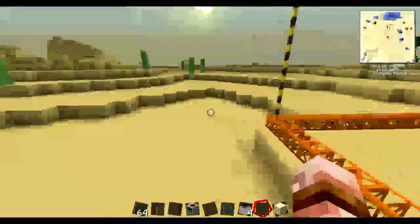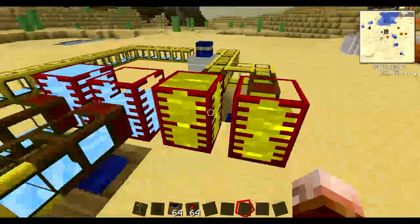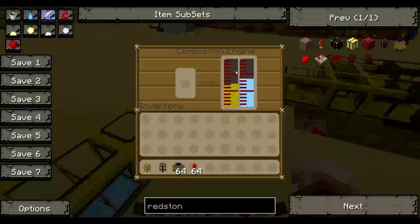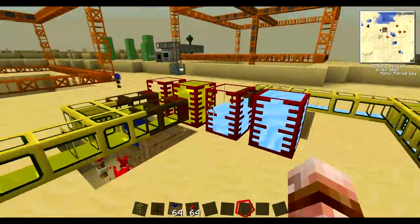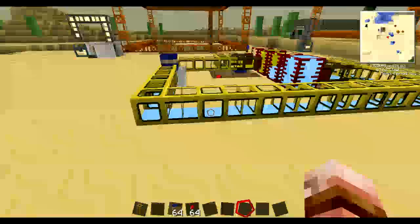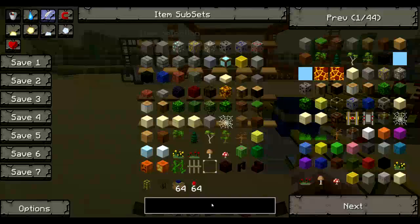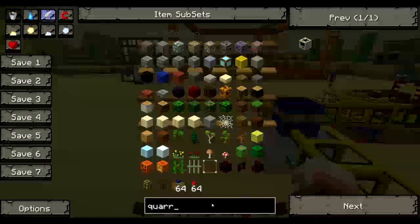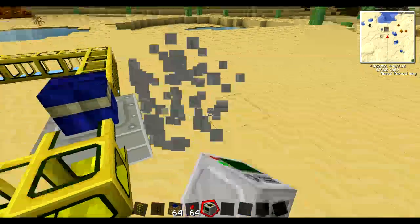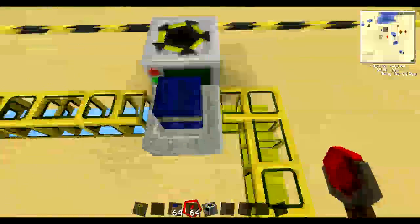Alright guys, I'm back. This little setup is what I normally do when I've got a world. So this is a combustion engine — I've just left it running a bit. I just filled up these tanks here. Now what I need to do is get a quarry. So now the combustion engine's going.